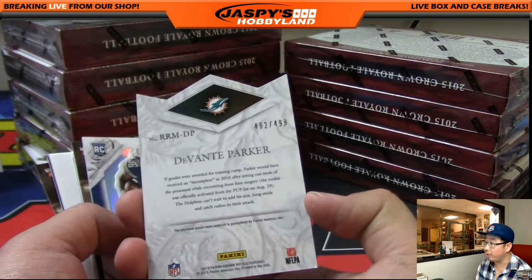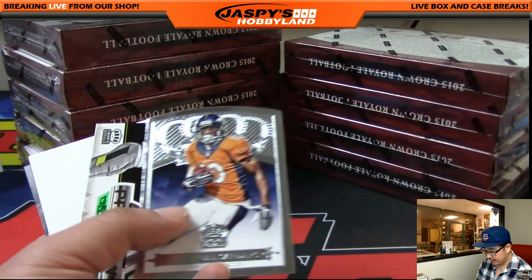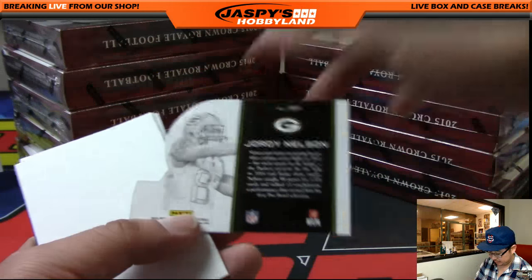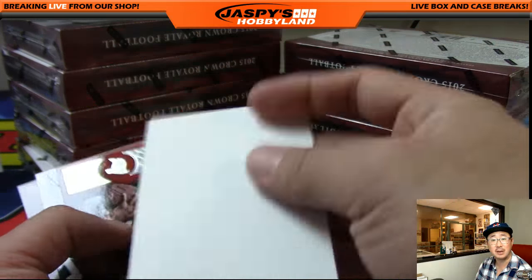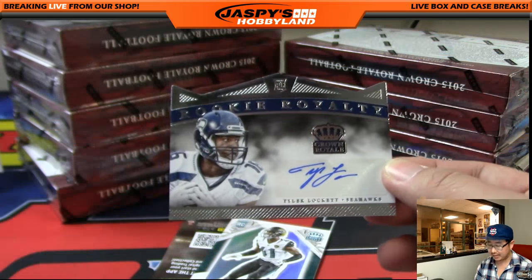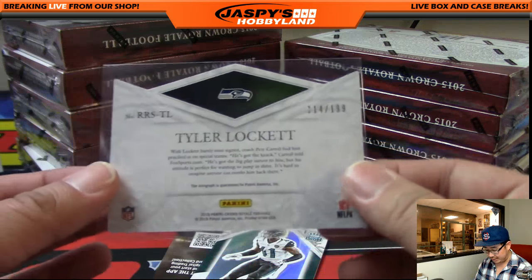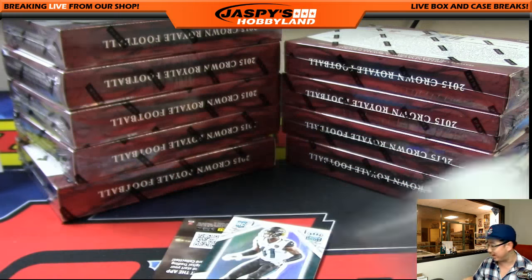Rookie Royalty — Devontae Parker, 462 out of 499, die cut relic going out to Armando and the Dolphins. These green ones aren't numbered — it's confusing sometimes. There's Tyler Lockett. Tyler Lockett Rookie Royalty autograph — that is 114 out of 199 for the Seahawks. That'll be Chris Miller with that one.